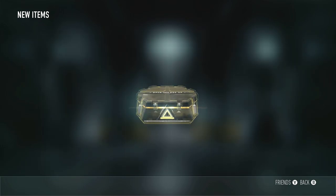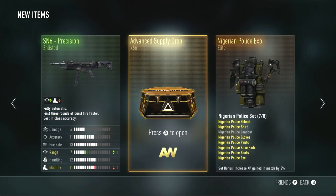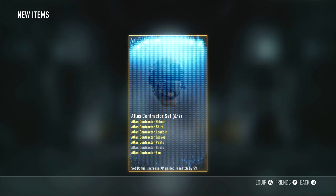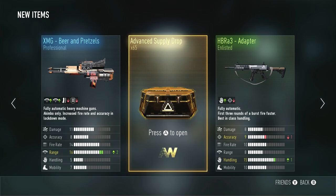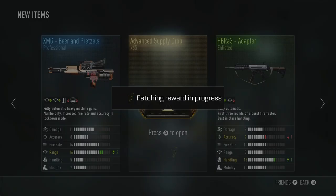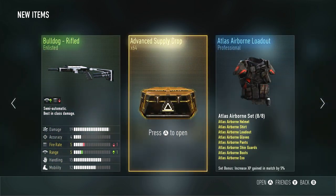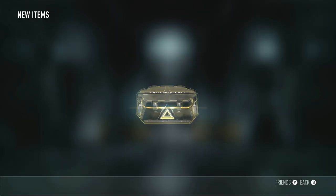Come on! Michael Condry, help me here! Help me with the Advanced Supply Drop luck! At least give me one of the three weapons — I would absolutely be crying if I didn't get anything. All right, we're going to have to keep it going. I think it's going to be pausing a little bit because we're opening them a little fast.